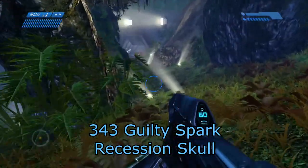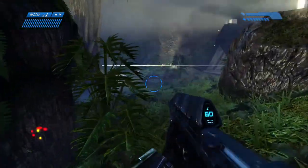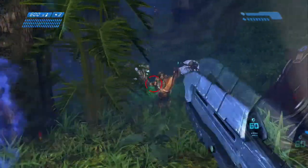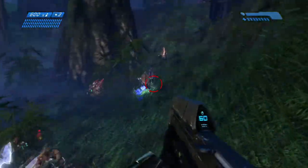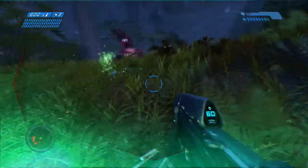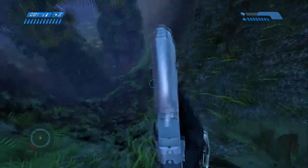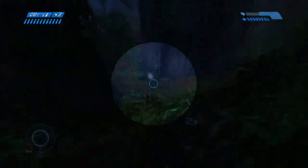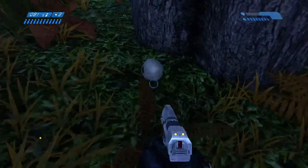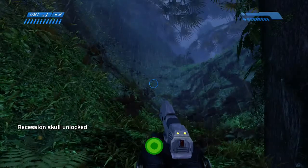Then on 343 Guilty Spark, this skull is very near the beginning. After you see this group of enemies running out of the complex, just move around the right side. Just hug the right wall and go down that little cliff, and you've got your Recession Skull right there. You're another 5 gamer score richer.